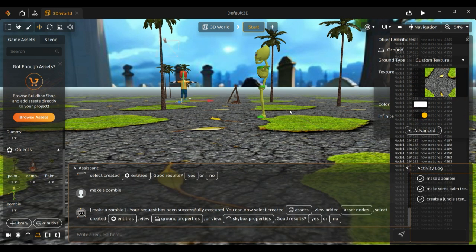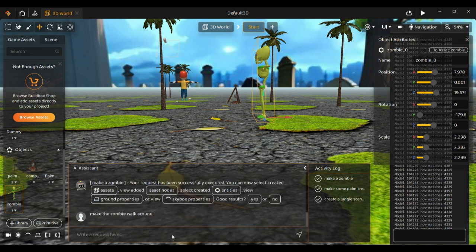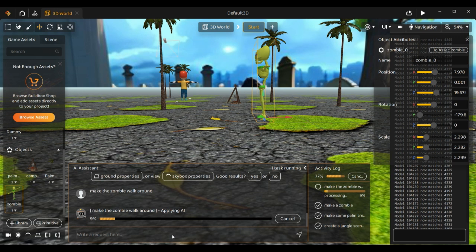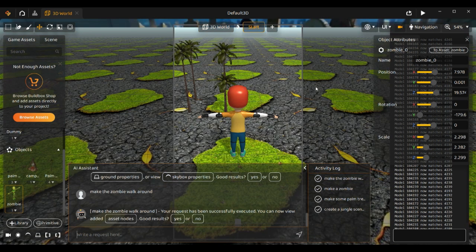To understand how it works, you really need to play around and learn a little bit, because it's not entirely clear yet. You can see the zombie walking around. You can also change the camera view — for example, the position from XYZ, the rotation, and the scale.